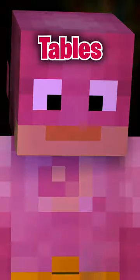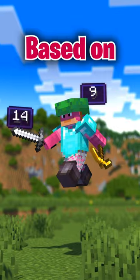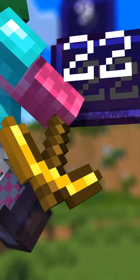Understanding how enchantment tables work can help you increase your chances of getting the enchantment you want. Armor and tools have a hidden enchantability stat, which is based on their material. Gold items, for example, have the highest in the game, making them the easiest to get good enchantments on.